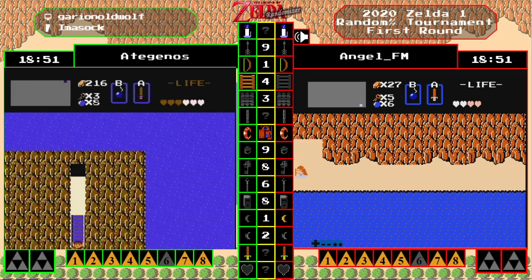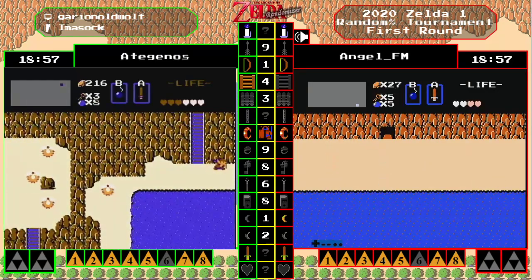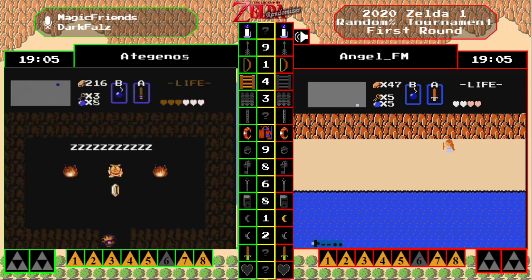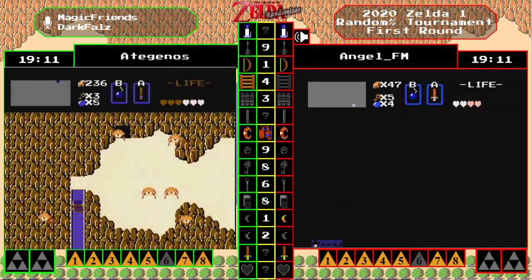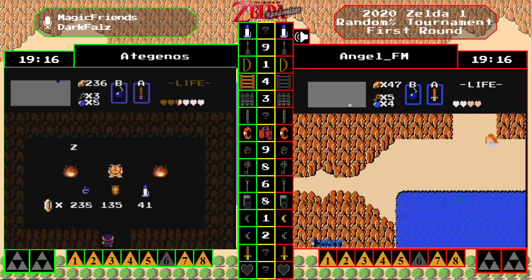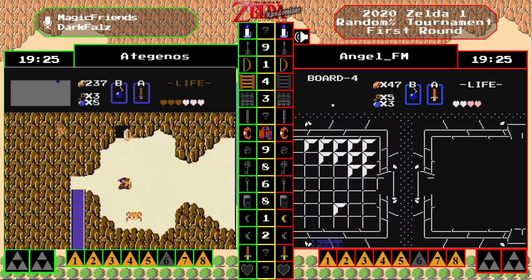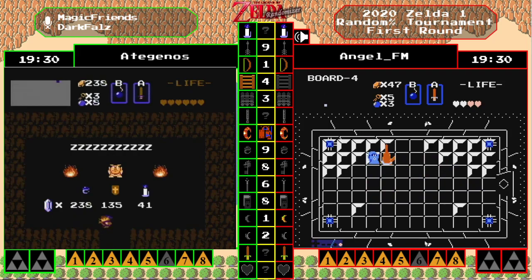Right as angel FM is about to find level four, adaginos is about to find level six — so it's still going to be extremely close. Angel is about two tiles away from his level four, and adaginos should be getting up there. He has to bomb the wall to the right of where he is. Level four for angel FM — just has to go north a couple screens and that will be the ladder. And angel knows where level six is.